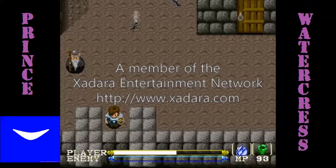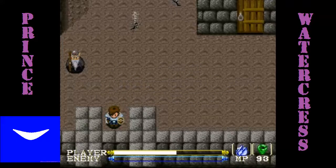Hey everyone, this is Prince Watercrest and welcome back to Let's Play Lagoon. In the last episode, we went through the Dwarf Cave and we died a lot. Now that we've gotten some things taken care of in the Dwarf Cave, we've talked to Matthias over there. He's told us we've got to get Princess Felicia back before Zara can do his evil deeds.